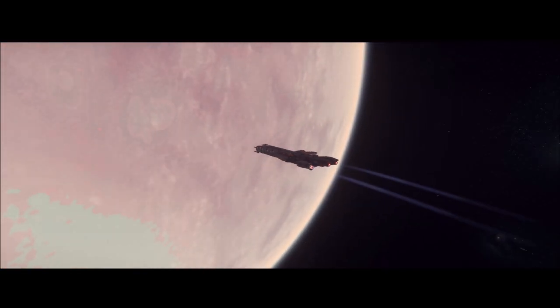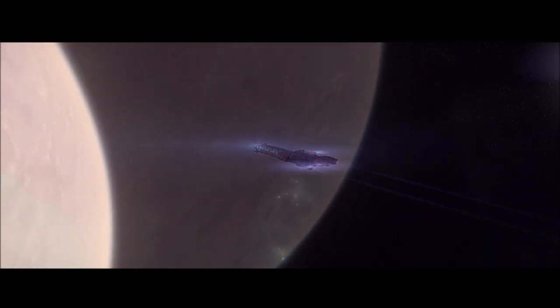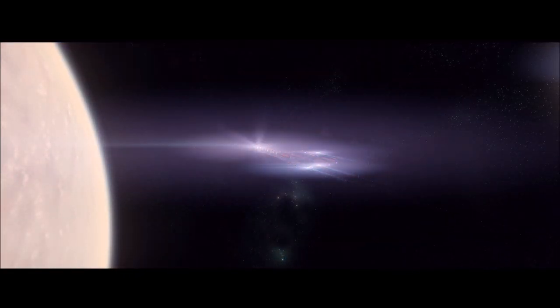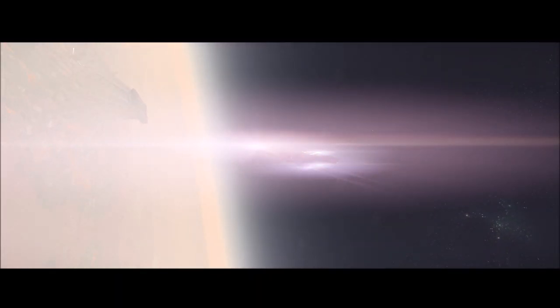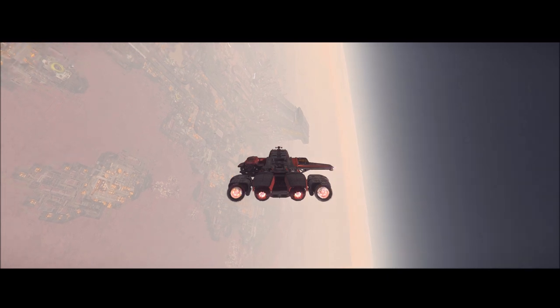Something to keep your eyes peeled for when 3.10 finally launches — some of you may want it, some may not. It'll fit anywhere you can put a Cyclone, so that's probably the back of a Freelancer Max, Cutlass Black, and of course bigger ships like the Star Farer, Valkyrie, 890 Jump, 600i, all the Constellations. Anything that can hold a Cyclone will be able to hold the Gray Cat buggy with no problem.